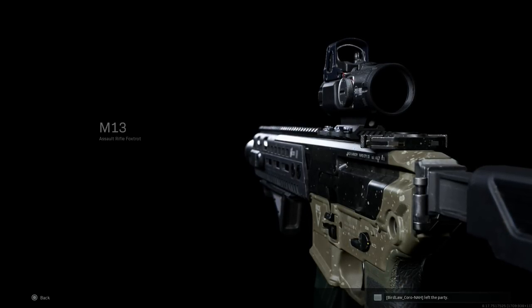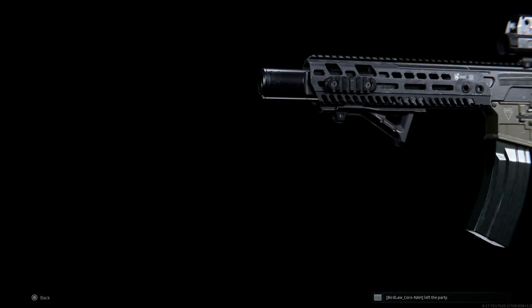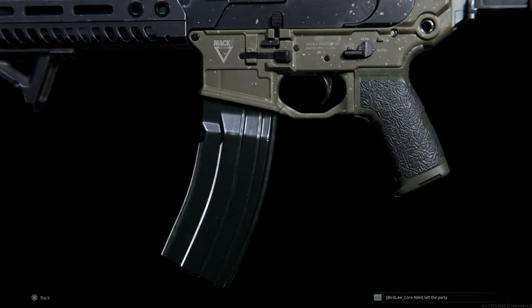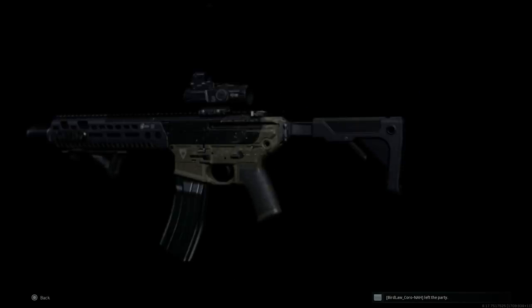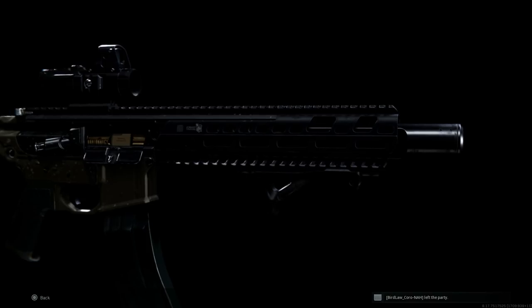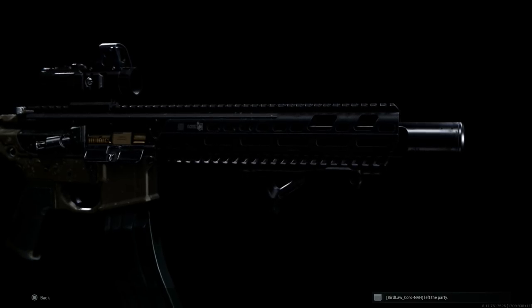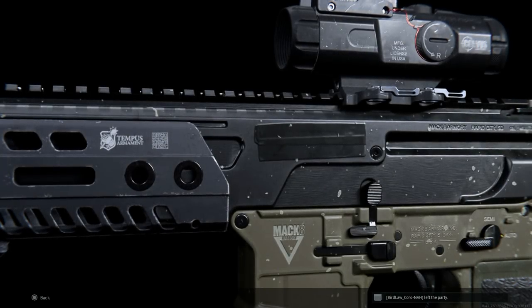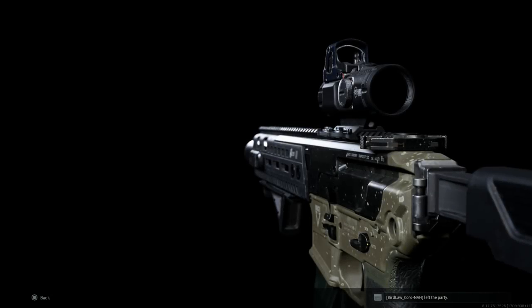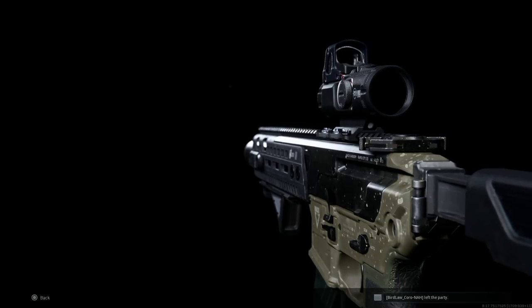Hey guys, Weapon Gaming back with another video for our Weapon Convergence Series. Today we're covering one I've been holding off on for a while — the SIG MCX LVAW, or Low Visibility Assault Weapon. This is a variant of the SIG MCX prior to the MCX Virtus. We're going to go over how to build this, different attachments you can run, and jump into some gameplay.